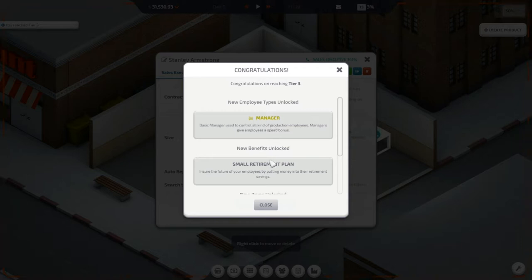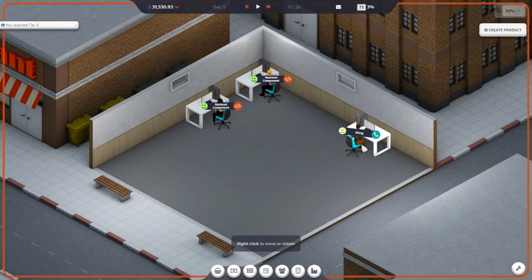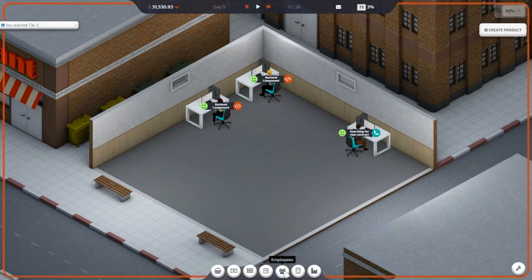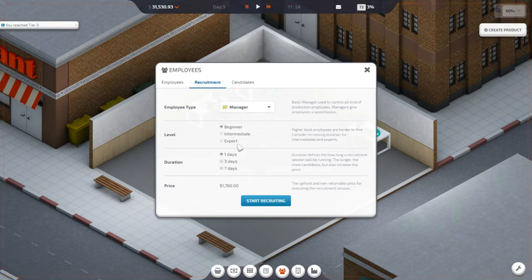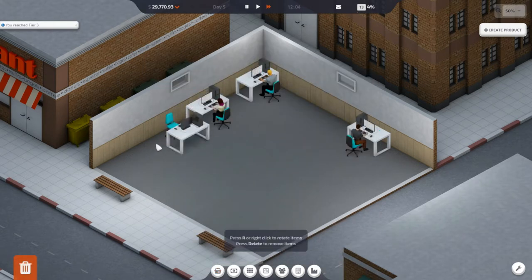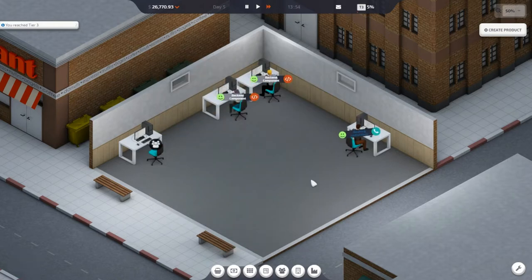Up to tier three already — so now I can get a manager, a small retirement plan, and new items unlocked. Very nice. So he needs to get us another contract. Now that I have a manager available, I think I want to go ahead and hire a manager rather than more developers. Let's go in here — manager, one day, beginner manager, start recruiting. So we'll go ahead and do that, purchase another desk, and put that desk over here.